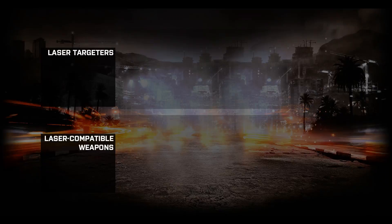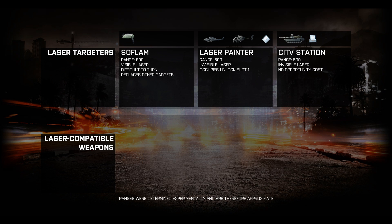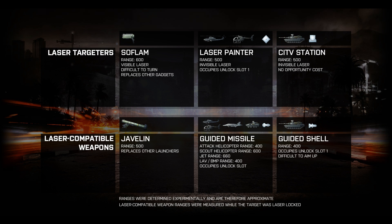This episode of Nitro Analysis intends to discuss BF3's various methods of laser targeting. There are three ways to designate a laser target: the SOFLAM, a helicopter's laser painter, and the main battle tank's CITV station. Similarly, there are three laser-compatible weapons: the Javelin, guided missiles, and the MBT's guided shell.